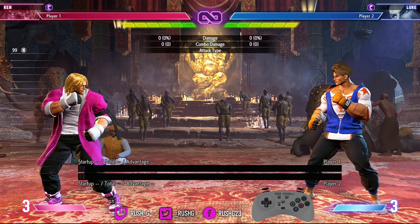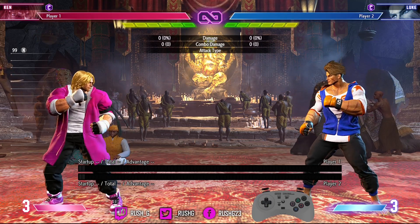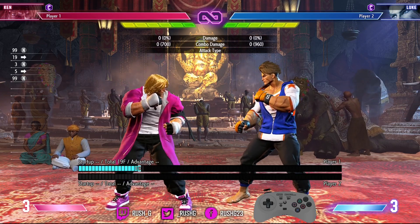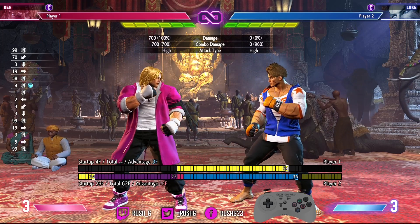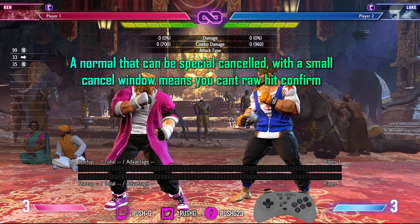As you know in Street Fighter 6, if you autopilot options — if you use normals that can't be special cancelled, or normals that have a small cancel window — you can get punished very heavily if the opponent is using a lot of Drive Impact. I'm talking about every situation: wake-up DI, DI in neutral, DI when they're cornered, DI when you're cornered. For this video I'll get Luke to do a wake-up DI after he's been knocked down to structure my pressure to counter that DI.